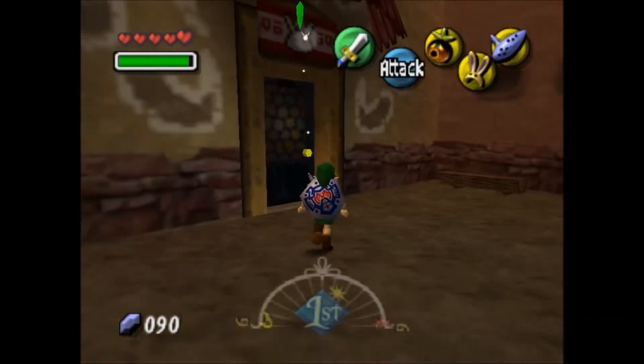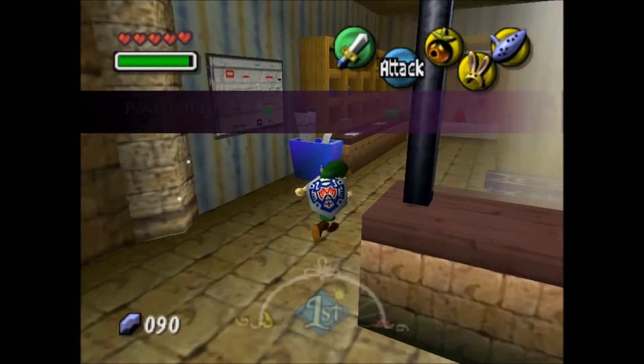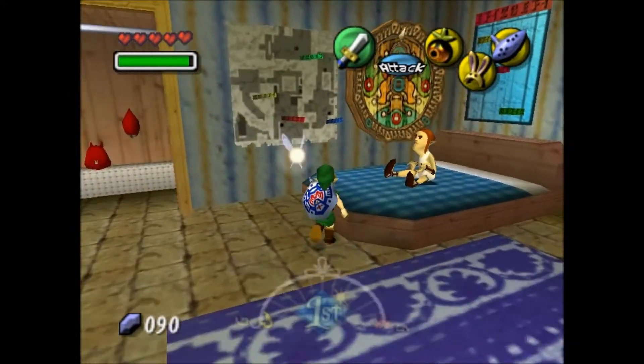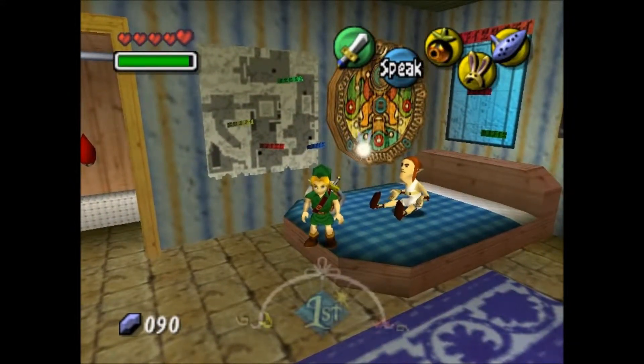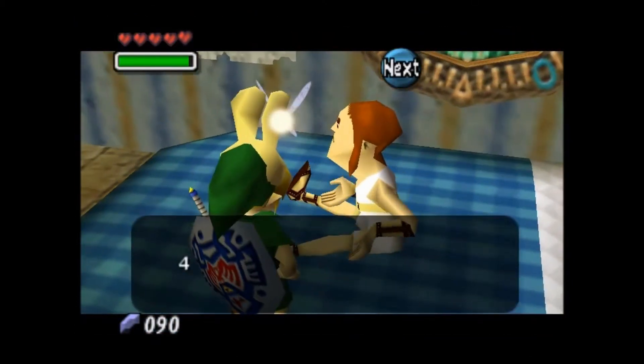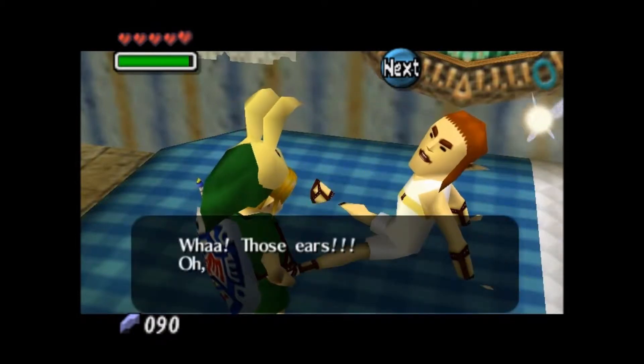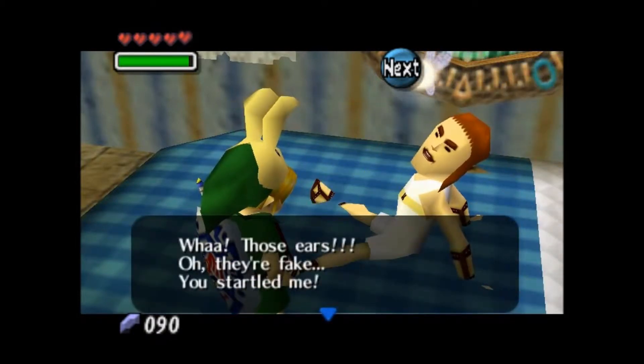The second piece of heart we're going to cover is the postman piece of heart. Come to the post office after 6pm on any day, wearing the bunny hood. Absolutely wear the bunny hood — you can do it without it, but the bunny hood makes it way easier.